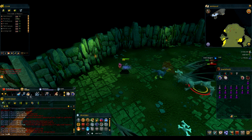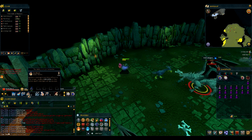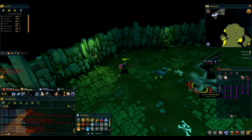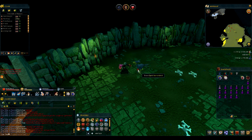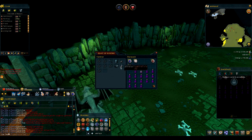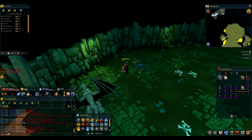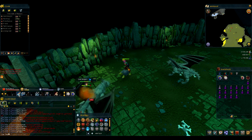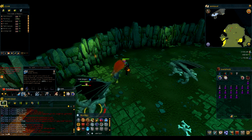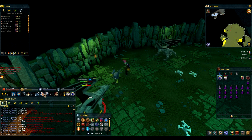They can drop Dragon Plate Legs and Dragon Plate Skirts, Dragon Helms, and also Effigies. They drop a lot of rune limbs, halves of keys, rune bars, rune helms, rune maces, and loads of other stuff. I don't pick up the dragon bones because I've got antifire potions and don't need food. I recommend the best mage gear you can have for the best bonuses — Seers Ring, Saradomin Cape, whatever you can afford.